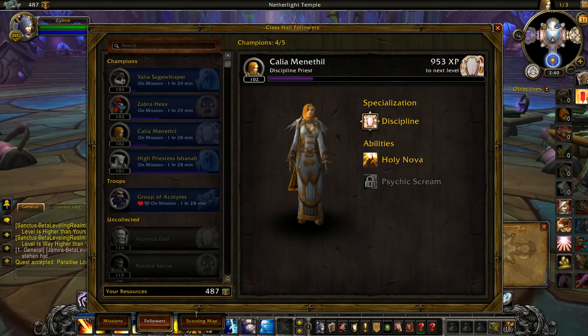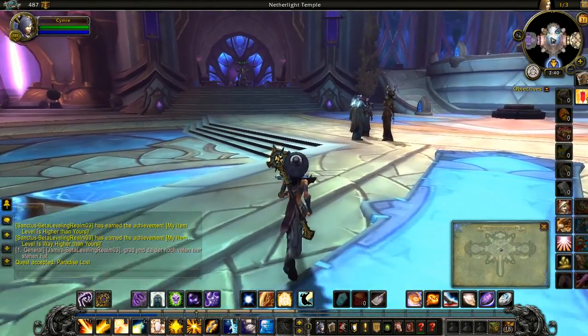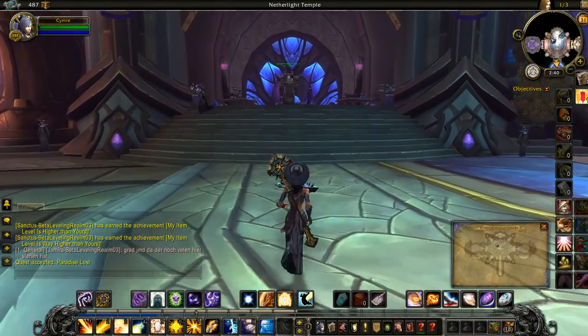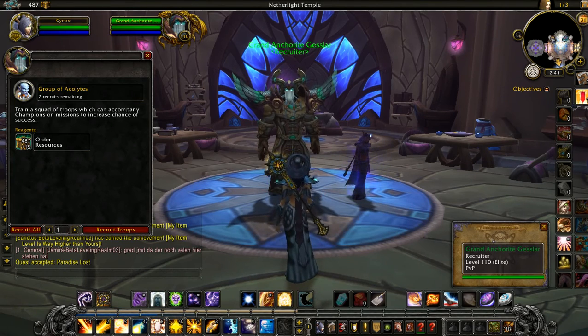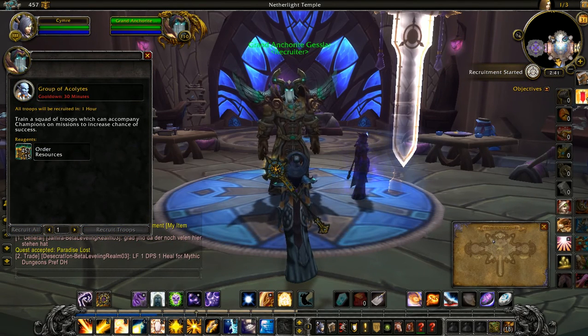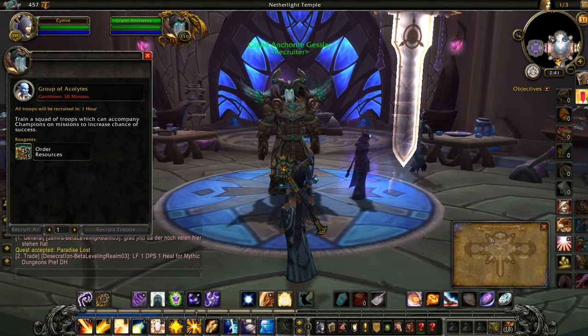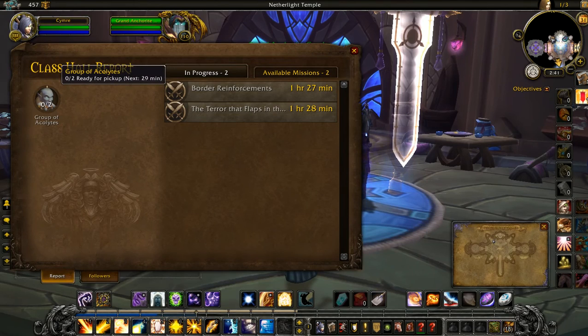Acolytes are NPCs you can actually recruit, much like the shipyard where you can build different ships. You can run up to this NPC here — two recruits remaining — so I'll just do recruit all. You gain order resources just by questing out in the world; it's pretty easy by killing rares and things like that. Your class order report you can access from anywhere in the world. It shows my group of acolytes, which is usually three, but I already have one in my mission table so that's why it's giving me two. 29 minutes isn't too bad.